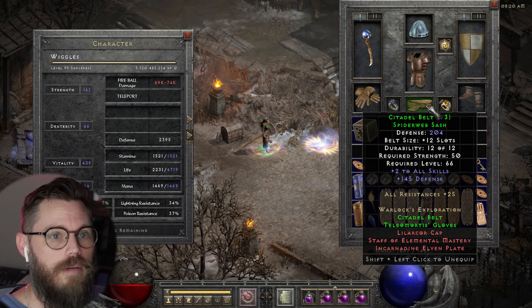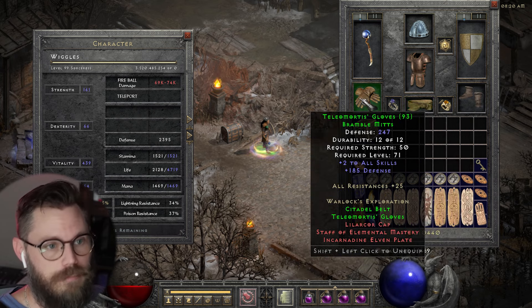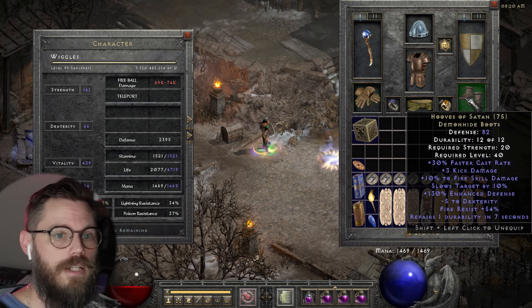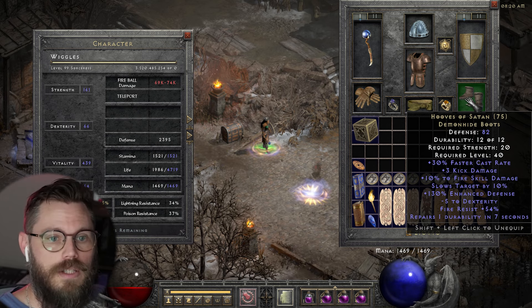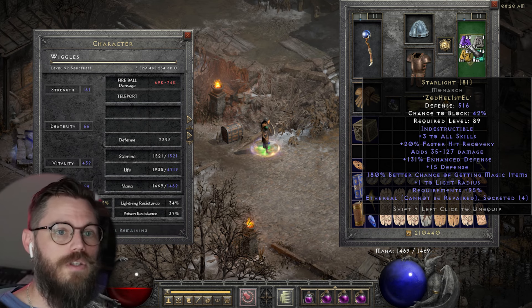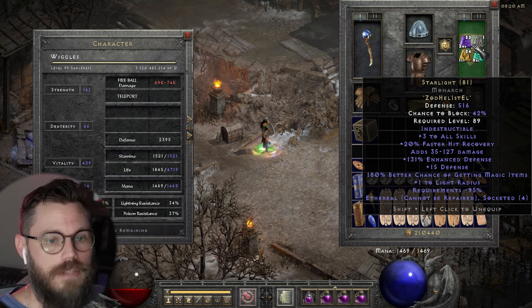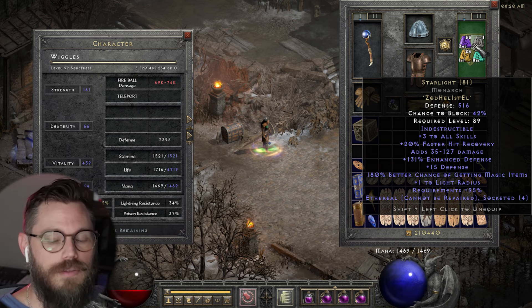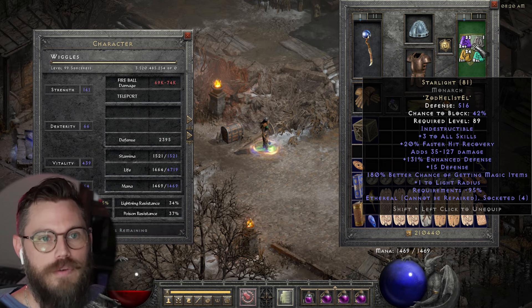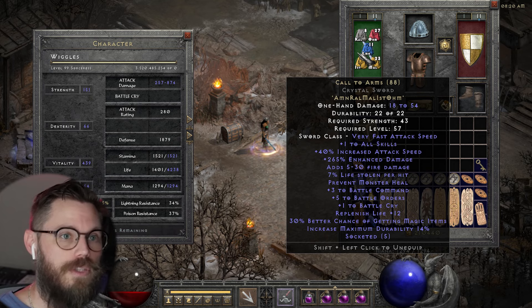I'm using the Citadel Belt and Telemortis Gloves — both give plus two skills and combined give another 25 to all resistance. My boots add another 30 faster cast rate and 10% fire skill damage, which is primarily why I'm using them. I've got the Starlight ring word on my shield — plus three to all skills, indestructible. It's also minus 95% requirements, which drops that strength requirement even further than the ethereal already did.